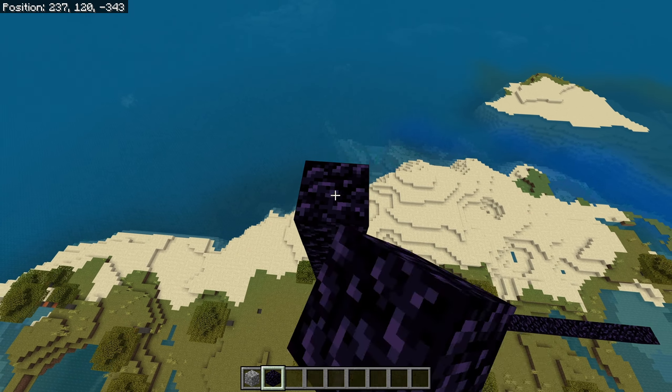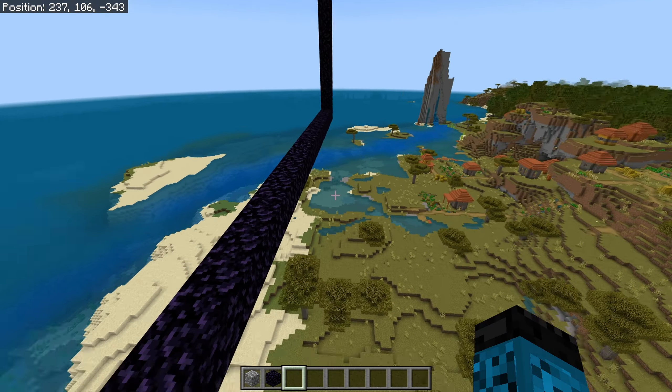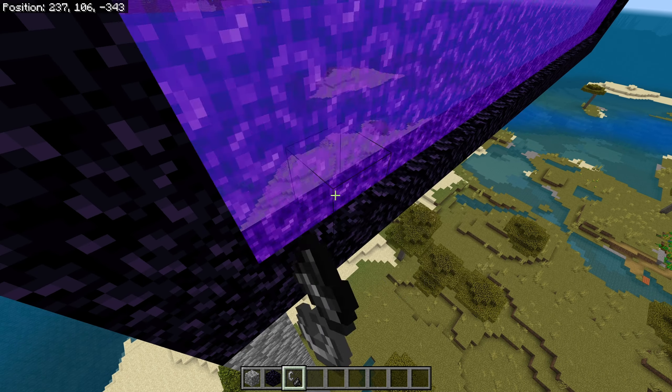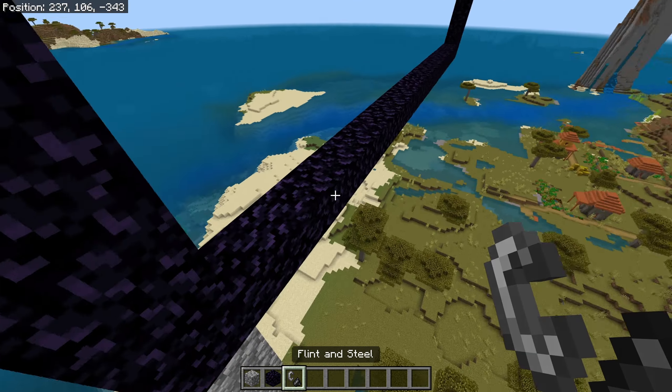Now cover it so we can make a full square portal. Here comes the annoying part — you have to get yourself a flint and steel and light this portal. Break this obsidian block, and one more time, you just want to see where the big ones are going to fall.